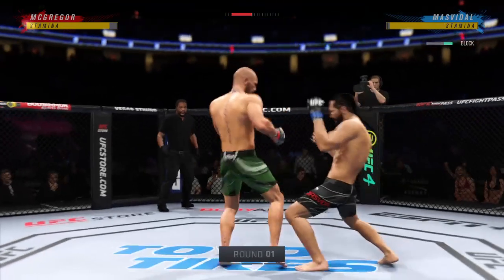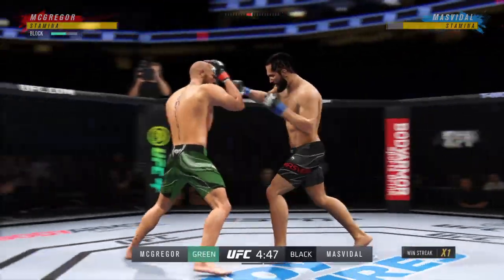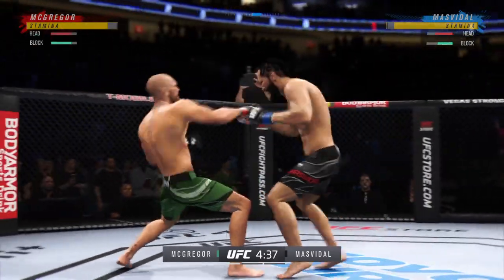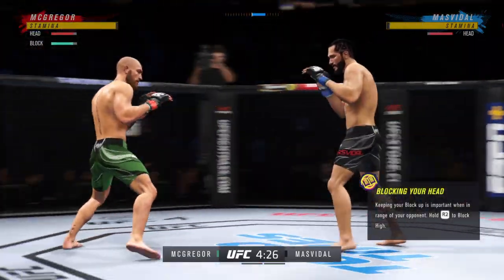We've got two classically trained strikers here. Any chance this fight actually goes to the ground? This fight does not go to the ground. This one will be fought in the pocket. Two guys will stand in front of each other, trade punches, trade kicks. It's going to be a classic matchup that you normally see inside of a ring — and we get it in the octagon tonight.